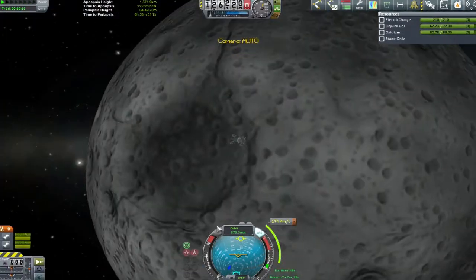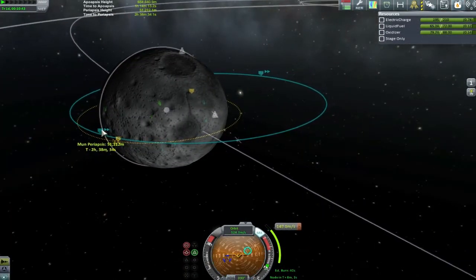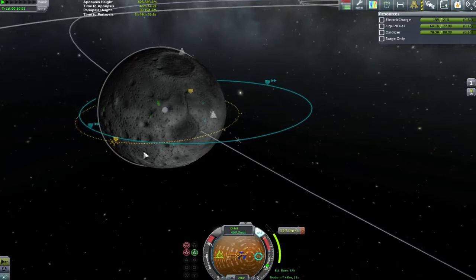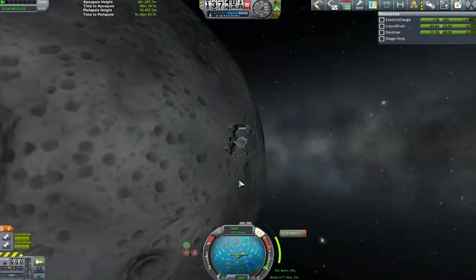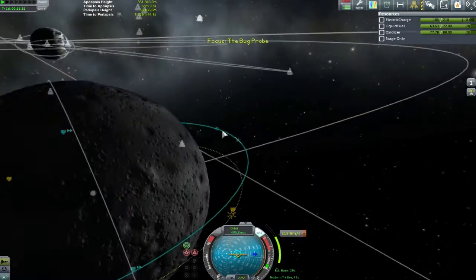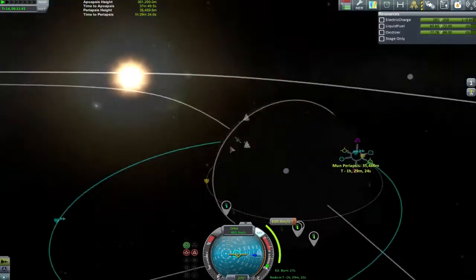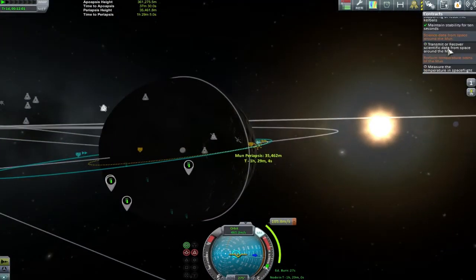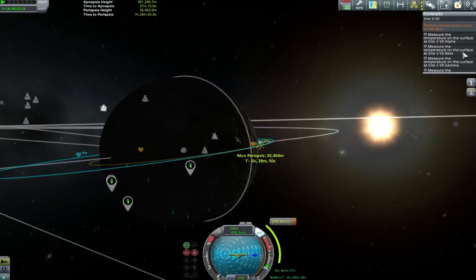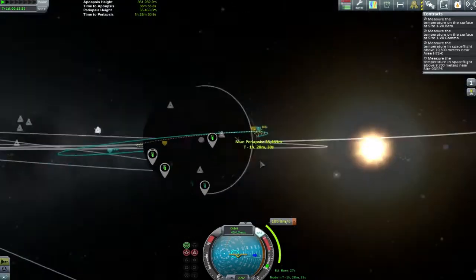All we really have here are a bunch of fuel tanks, with a couple of the tiny ant-grade engines stuck on the end. But I used the widgets to turn them downwards and move them to the underside, so we could use them almost as radial engines, because I don't have the science and technology to have properly radial-mounted engines. And then on the ends, we stuck the probe core and things like the Kerbal Engineer panel, which is always useful.